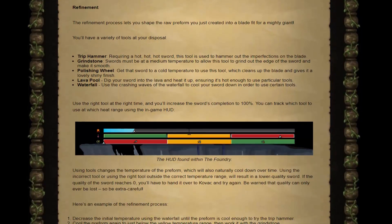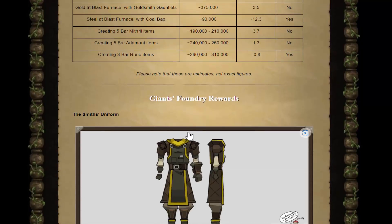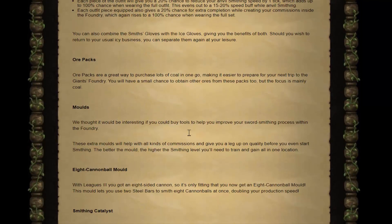Make some swords. It's probably better than mindlessly making gold. Smithing up - it's exactly what I'm looking forward to.